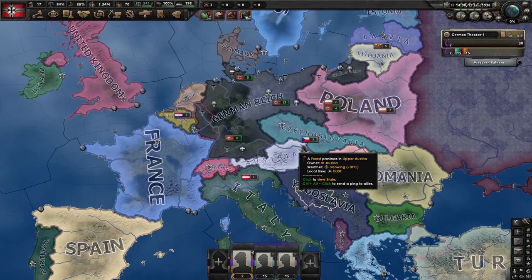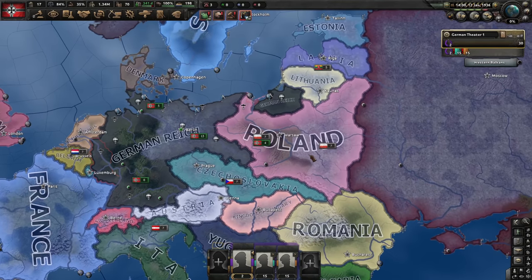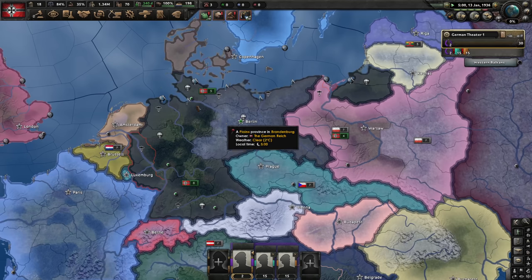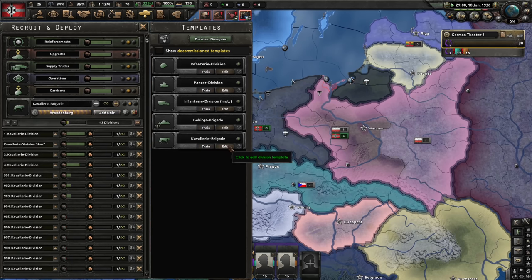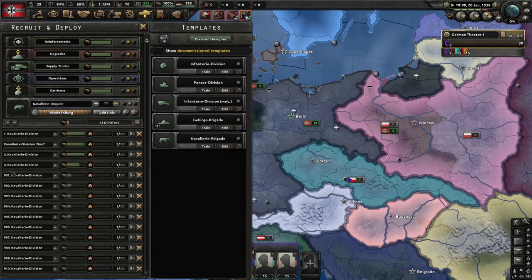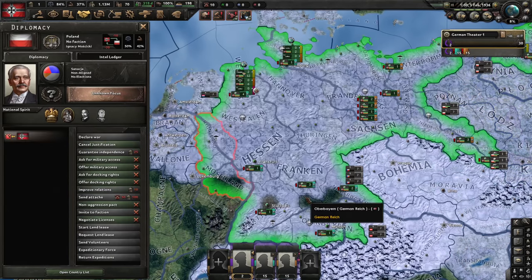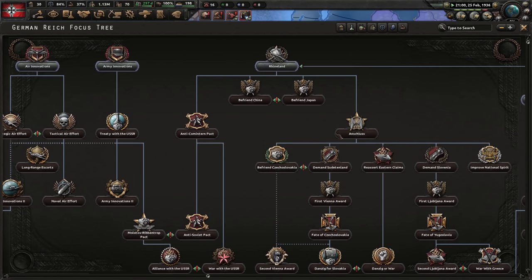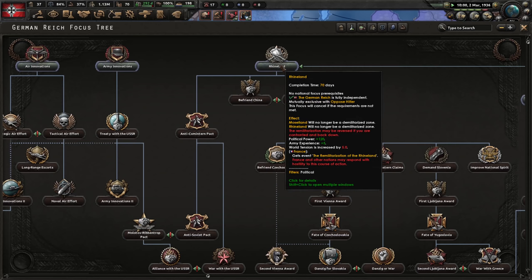We could attack Yugoslavia, Romania, Czechoslovakia, and France early, but that would be too much. I want Poland to be mine so we can have a nice border — this is not about conquest, it's about testing. I'll train cavalry because it's the smallest unit and will train fastest. We should have enough political power to justify a war goal in a moment. I don't have to do Rhineland, because once we start fighting Poland we can bypass it — although it does give political power and army experience, it also increases world tension.